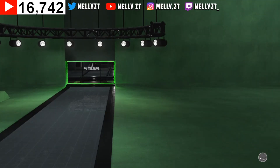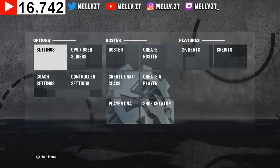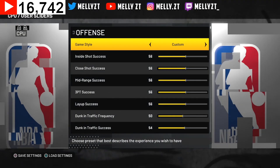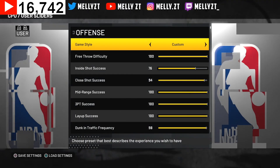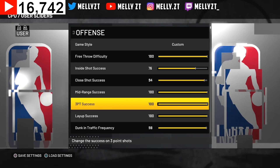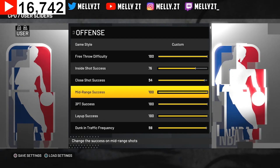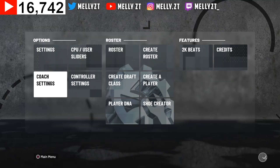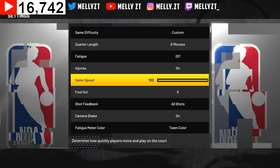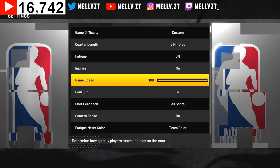I want to come at y'all with these methods because I know y'all want to max out y'all's player and not spend money on it. First thing you want to do is go to Settings, go to Computer Sliders, then User Sliders, and go to Custom. Make sure you have your three-point sliders maxed to 100 and your mid-range sliders maxed out too. Then back out, go to Settings and max out game speed — this will speed up the process.